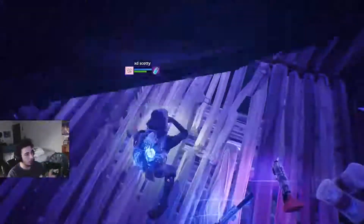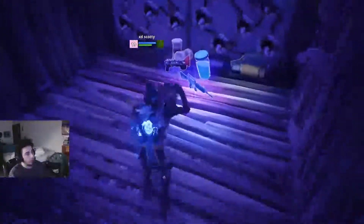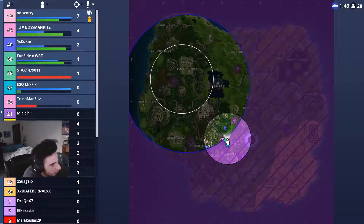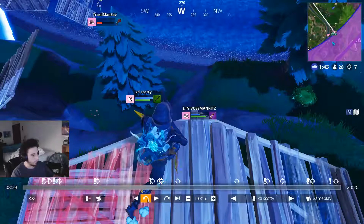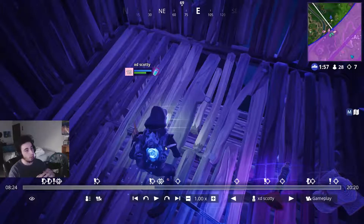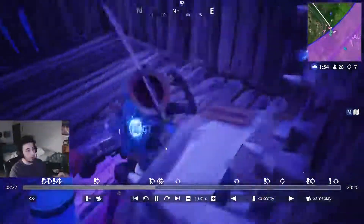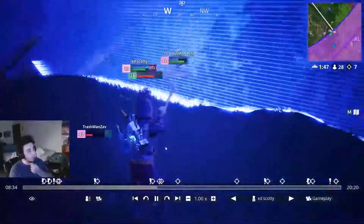I have the storm on me, and I try not to freak out about storm damage. The storm is super close — I'm literally right next to it. But I'm more worried about the other teams. Let me count — there are three teams in this little spot right here. Going back to storm damage: I drink a slurp juice because this is only a one-ticker storm. A slurp juice will actually regen faster than a one-tick storm does damage, so if you're in a one-tick storm, always drink your slurp juice first.